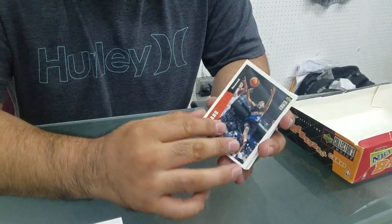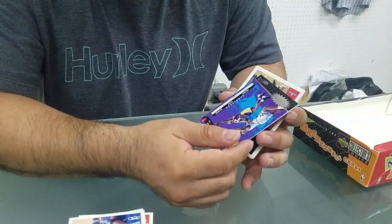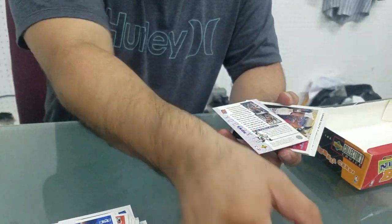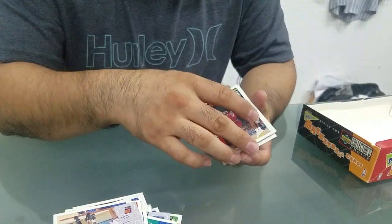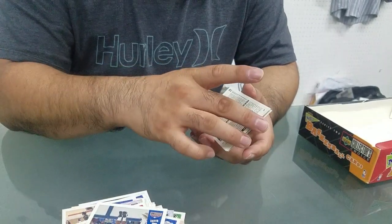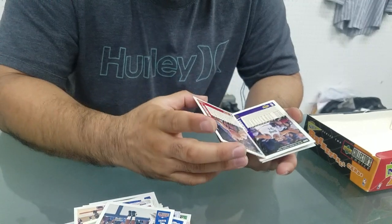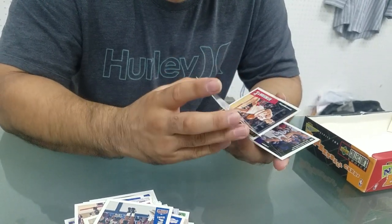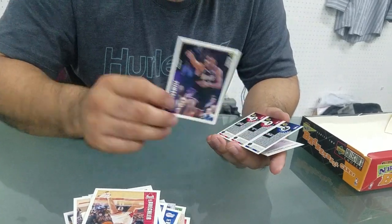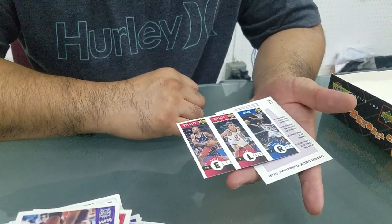Antonio Lang, Horace Grant, Suns playbook with You Crash on the back with Nick Van Exel. Tracy Murray, Ricky Pierce. Sticker card - Latrell Sprewell, Walter McCarty, Judd Buechler.